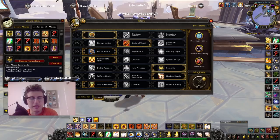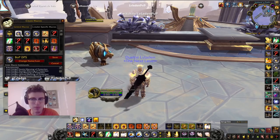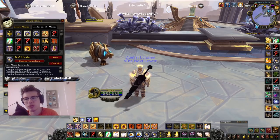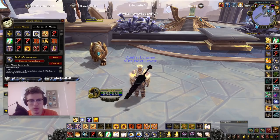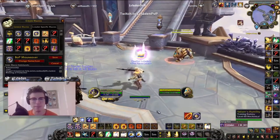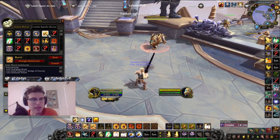The next three macros are all Blessing of Protection macros. I have a BOP DPS macro with my teammate's name in it, bound to Shift X. My BOP healer macro is bound to Shift Z. Then I have a mouseover BOP macro — if I'm in a battleground targeting an enemy, it will BOP myself, but if I mouse over someone like this warrior right here and press the same ability, it will BOP them without needing to have them targeted.